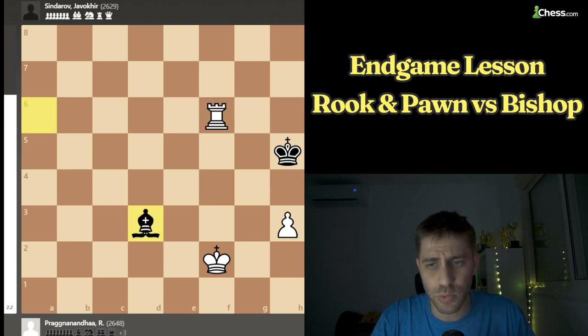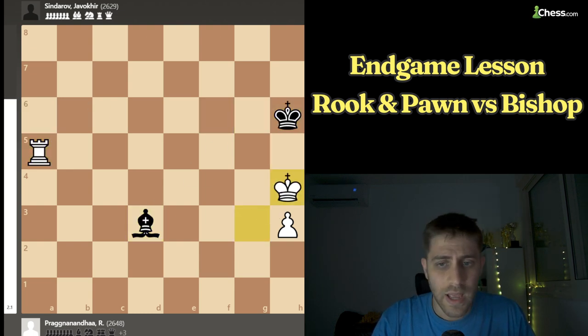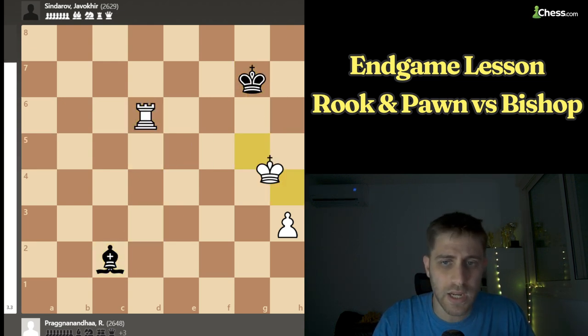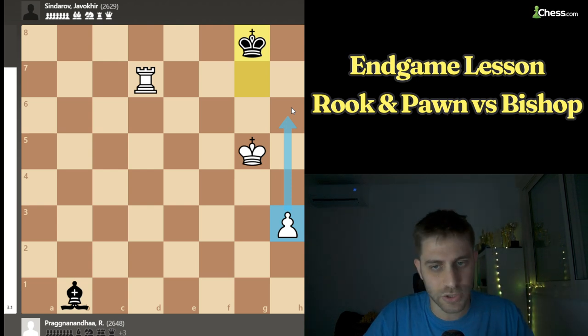Black just played Bd3, white played Kg3 and Bg6. Then Ra6, Bd3, Ra5 and Kh4, Rg5, Kh6 of course and Rd5, Bc2, Kg5 and Rd7. The king goes to Kg8. The key point is that if the pawn goes to h6, this position will just be a draw.